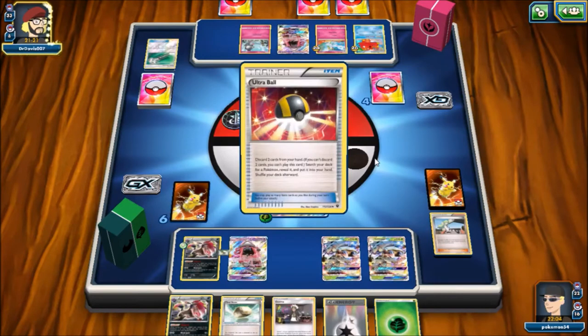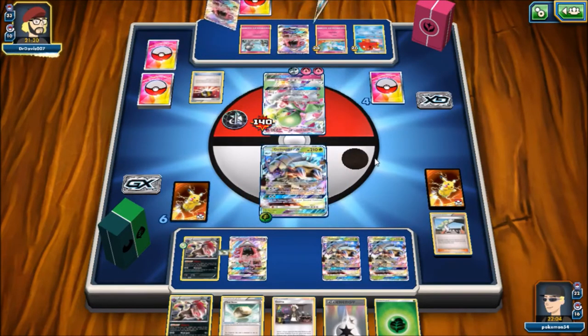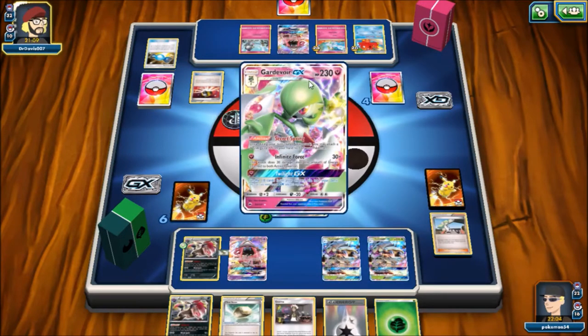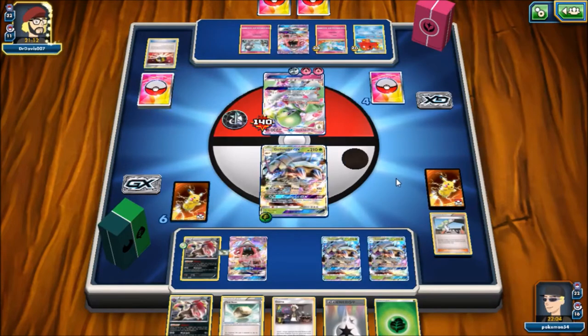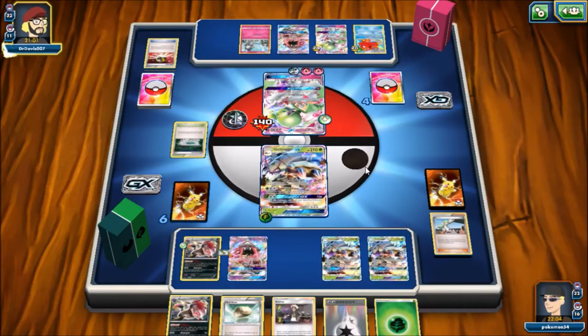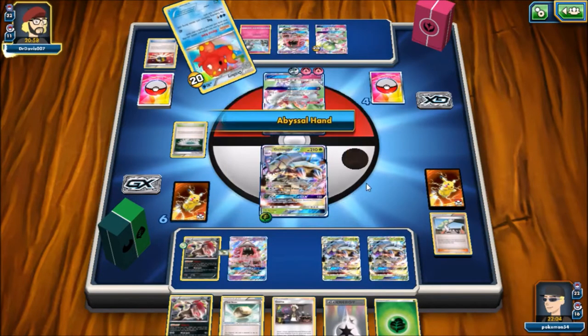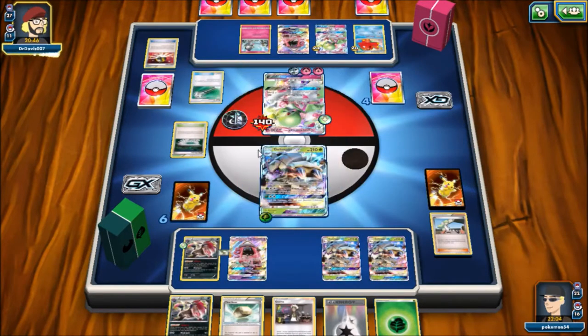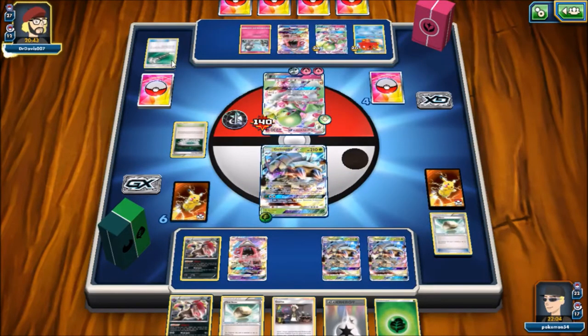I do hit that Gardevoir for 120. Right here I'm kind of planning out the game — I'm thinking he might try to get another Gardevoir out because he can't leave this one active. If he were to attack me with another Gardevoir I can First Impression that. I think he's used two Field Blowers by this point. I see the Tapu Lele — yes, the second Field Blower. So he's used both Field Blowers, which means my tools are safe.